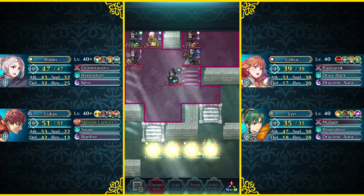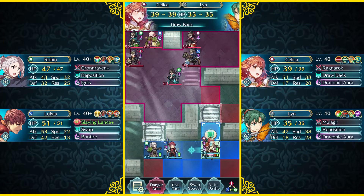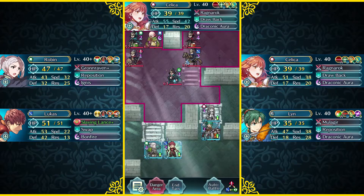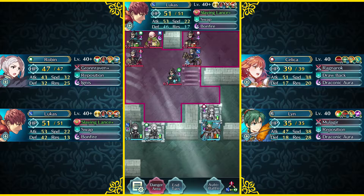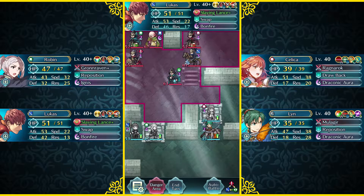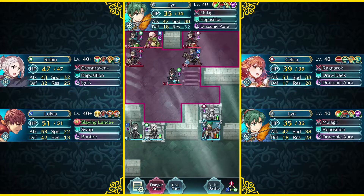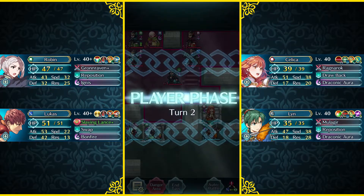So without any further ado, let's just jump right into this. The setup that I go for with this map actually takes a couple of turns to get ready. Lucas is gonna swap here, and these Trench tiles are actually a little bit annoying. They slow down my units like Brave Lynn, so that's why it actually takes a couple of turns for me to set up the proper positioning.